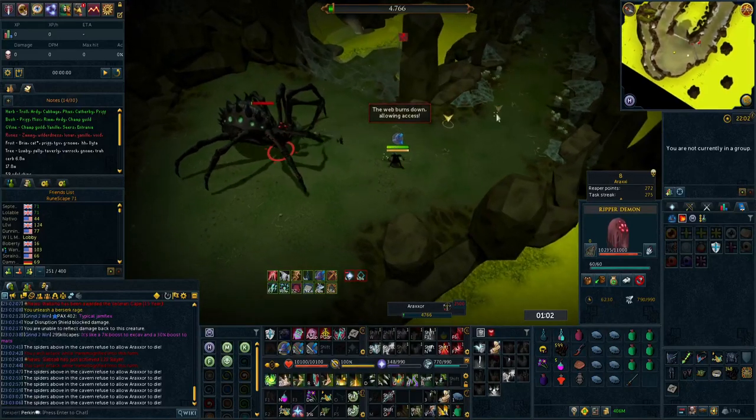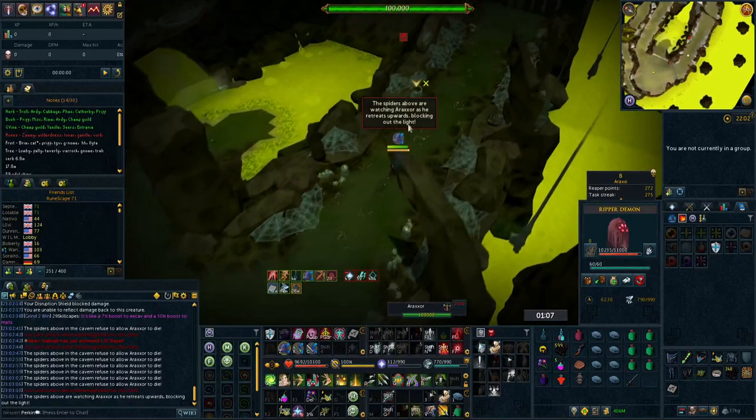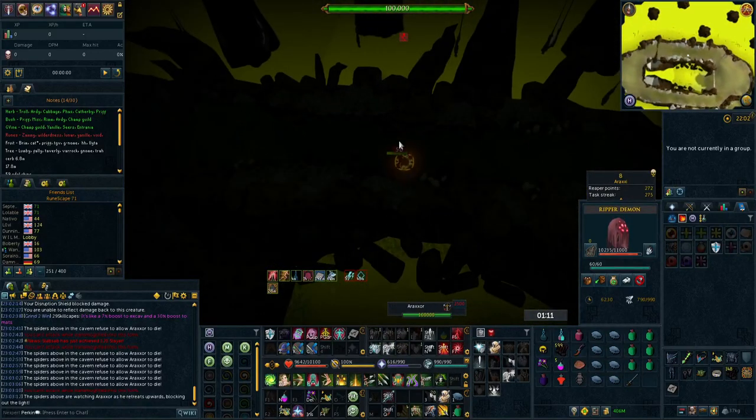An example of this would be the Limitless Sigil, which provides insane utility for both Mage and Melee, however due to Hydrix bolts being a thing alongside Caroming 4 with Ricochet, it is significantly less useful when it comes to range as a style specifically.